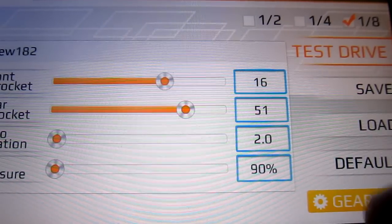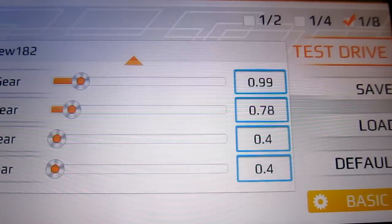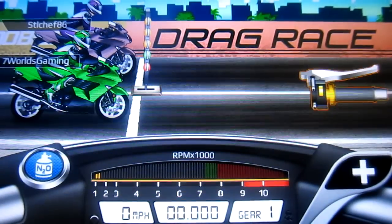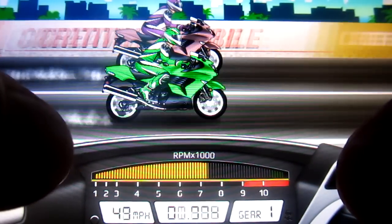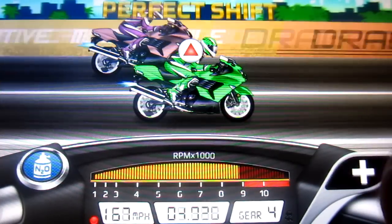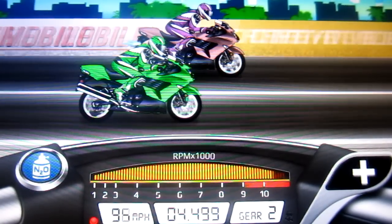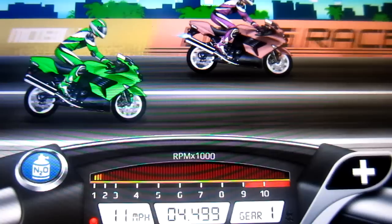The tunes will be in the description below if you don't get to see this right now. Using the first race as an example — pay close attention — you want to hold down the accelerator all the way through, and when you're shifting from first to second you want to shift right before the green. You don't want to shift past fourth gear, because that's when the Ninja is basically going to race its 4.499.